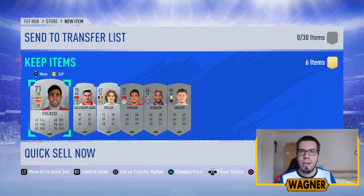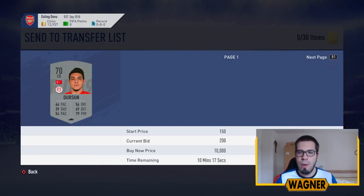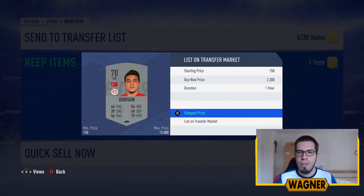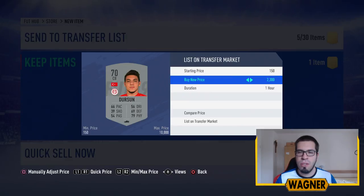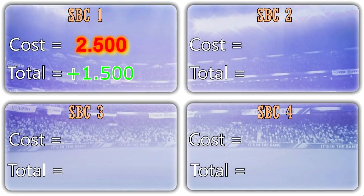Here are the players that I got from the small prime silver players pack — we need to make more than 2,500 coins to make profit. Here we have our first interesting player, the 70-rated Dursum card. There are only a few of him on the market and the cheapest one is around 3,000 coins, so we put him on the transfer market for 2,300 coins. The squad cost me 2,500 coins and what we got back from the pack was 4,000 coins, so we already made 1,500 coins profit.